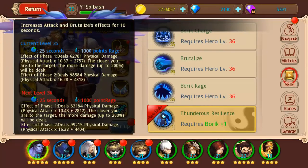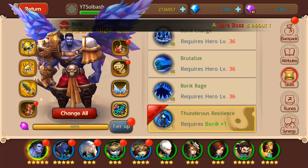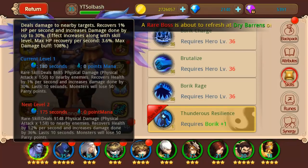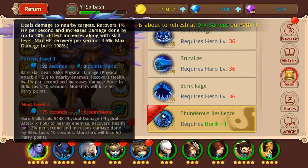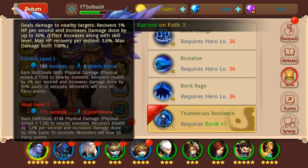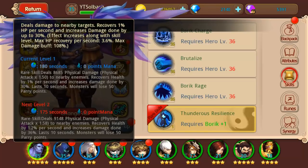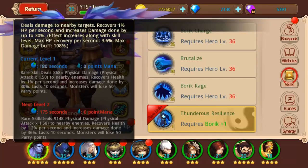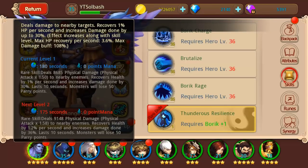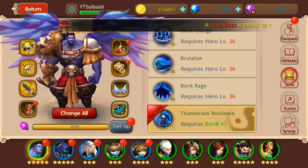The third skill is Boric's Rage — it increases attack and Brutalize effects for 10 seconds. It's basically the transformation for Boric, though it only lasts 10 seconds. The rare skill is Thunderous Resilience: deals damage to nearby targets, recovers 1% of hit points per second, and increases damage done by up to 30%. At max skill level that's 3.6% HP recovery per second and a 108% damage buff — a nice buff from having him in the sidekick slot.